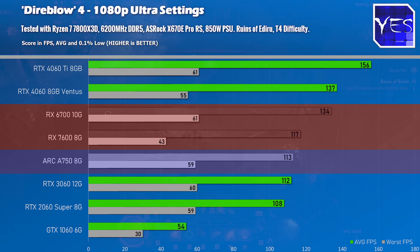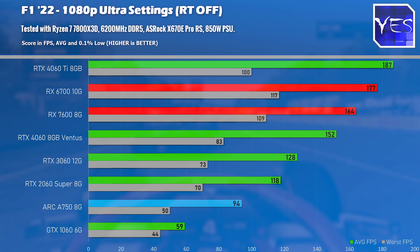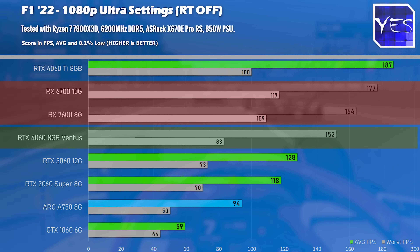The RTX 2060 Super is also a really important card in these benchmarks, as it will factor into today's recommendation. Moving on to F1 at 1080p Ultra, we can see it trades blows with the AMD variants, where they're coming in with a victory in this title as opposed to Diablo 4.